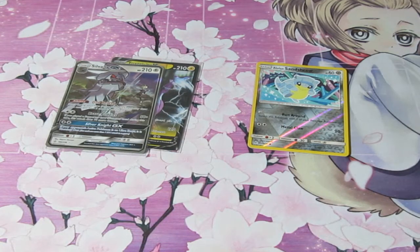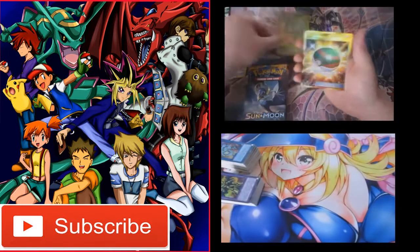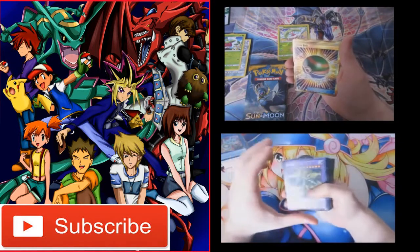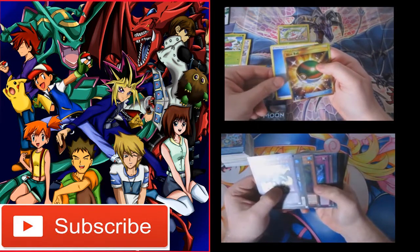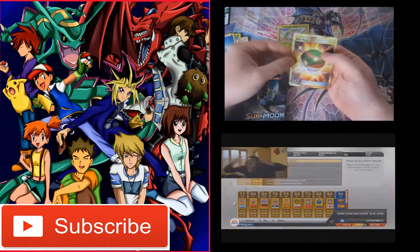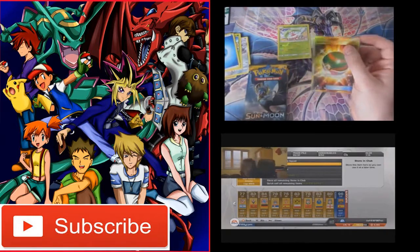The blue frog actually pulled it out of the bag this time, giving us an actual good holo. Still, it's one of the weakest — but one that people like using for Grass. We got the reverse foil. Oh my god — secret rare Net Ball! Oh my goodness, I thought that was the Ultimate Ball for a second, but it's the Net Ball. Oh. Oh. Oh my god!